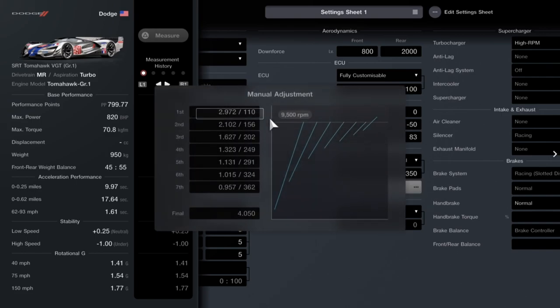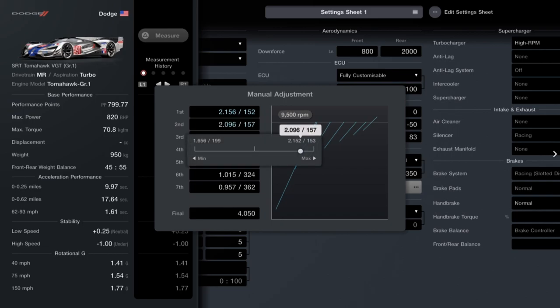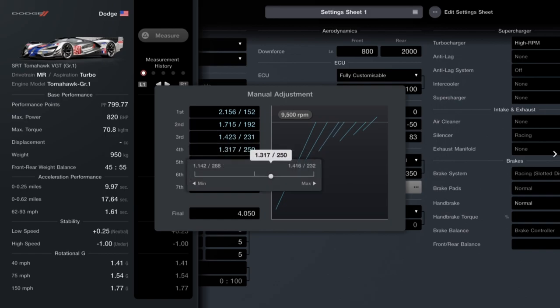You want the fully customizable manual gearbox and then you want to set it to the following ratios, starting from 7th working up: 3.84, 3.41, 3.14, 2.71, 2.31, 1.92, and 1.52.